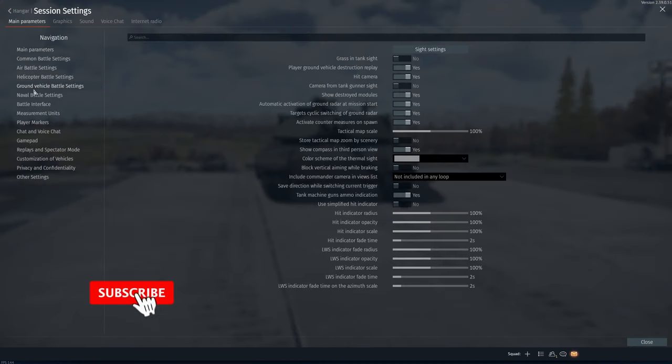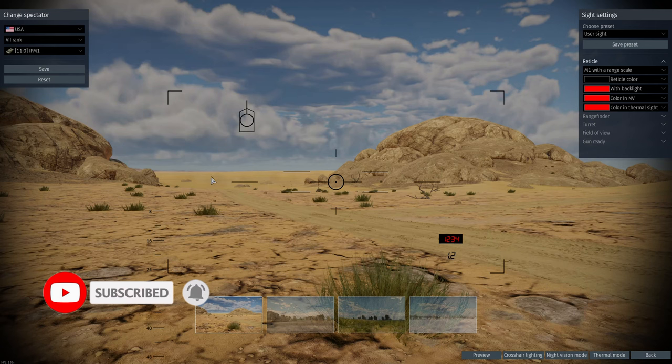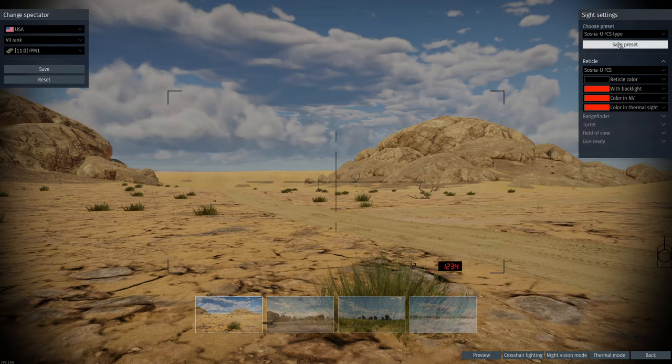Head over to ground vehicle battle settings and then head over to sight settings. It will give you this nice little display and you can choose which reticles you would like for your tanks. On the left we have the nation and the rank, and the battle rating for the vehicles, so you can choose any tank and any battle rating. On the right side you have different types of sights.